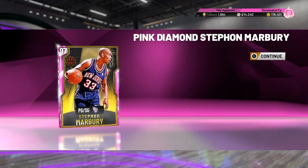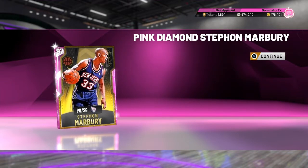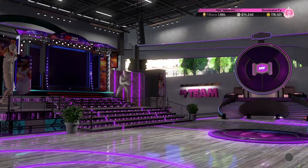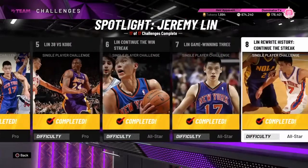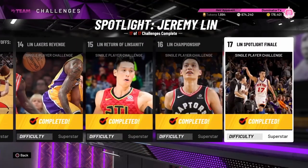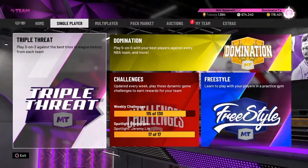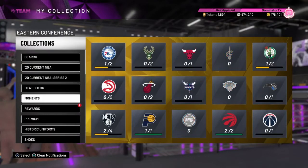I am trying to get to Dwight Howard. Here's pink diamond Stefan Marbury — very very nice card in its own right. Unfortunately I don't need him, but it was a lot of fun — the Linsanity days and his eventual championship ring with Kawhi Leonard and the Toronto Raptors.